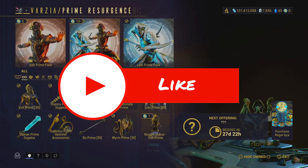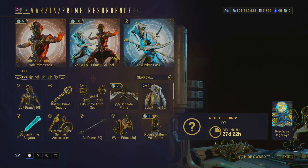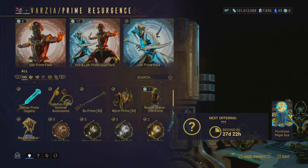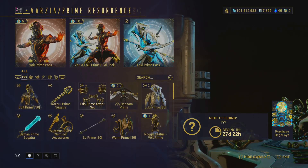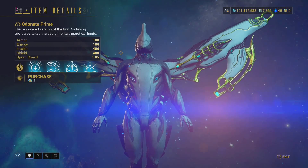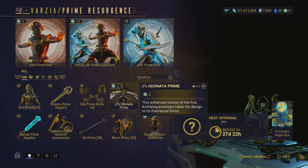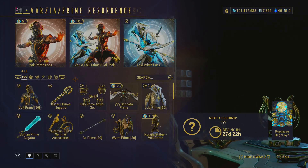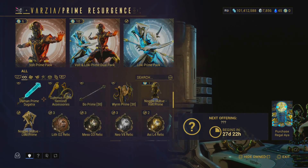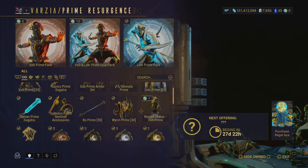In the Prime Resurgence, we have Vault and Loki available now. The weapons and accessories are up — it comes with the Bow Prime for Loki. For weapons, we have the Alternata Prime, which is the Archwing coming from Vault Prime. You can pick this up for two Regal Aya or Aya, or farm it through the relics. The accessories include the Kuzuru Prime Sugatra, the Ito Prime armor sets, the Damian Prime Sugatra, and the Sumus Prime sentinel accessories. It also comes with the Worm Prime for Loki.